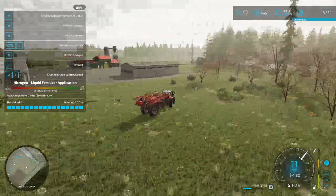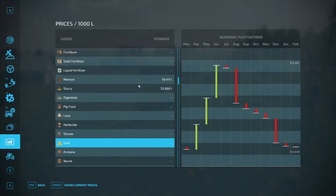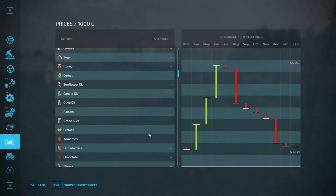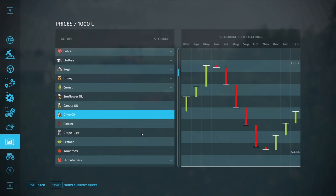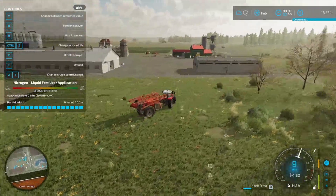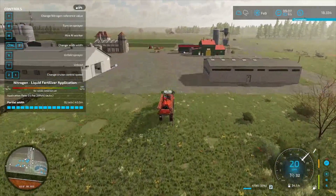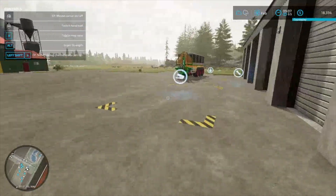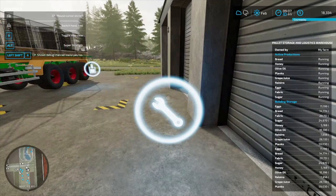That's our manure pit, our slurry pit — you can see those. But we have grape juice, raisins, olive oil, honey, and sugar in this warehouse. I'm gonna look into figuring it out — I'll ask some questions, and if worse comes to worst I'll just make the changes myself to the mod. There's no reason I should have to come over here and check manually. Sugar we're at 24,000, we still got 180,000 sugar cane in there — that's just insane how much we got.